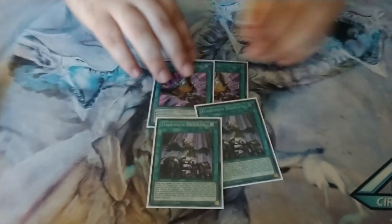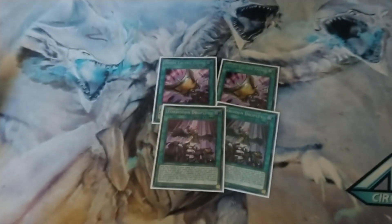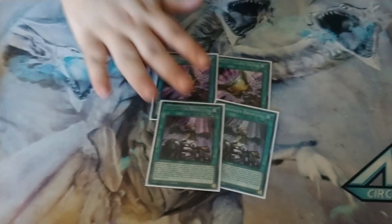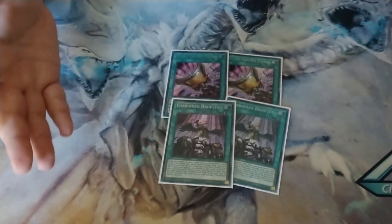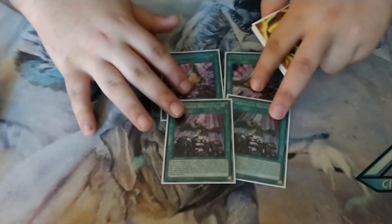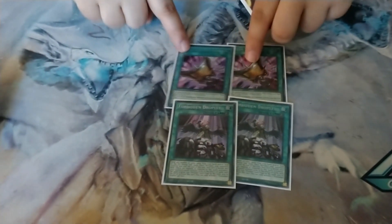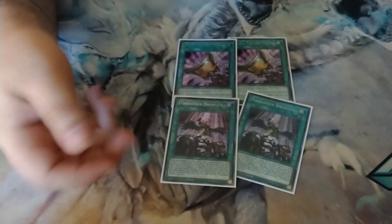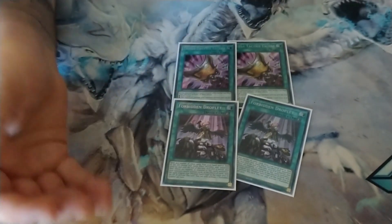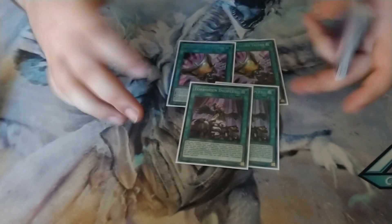Two Talent and two Droplet. I would only play two and two even if I had a playset of them, because they're both once per turn so you don't want to see three. Talent is only really good going second unless your play gets stopped and you have no follow-up, which is very uncommon in this deck. So I don't really want to see it going first, and I want to go first. And Droplet I have Desires to draw into — I don't need to open it. If I have full combo, I don't need Droplet anyway, but if I see them, I'm not upset about it.